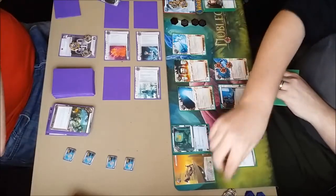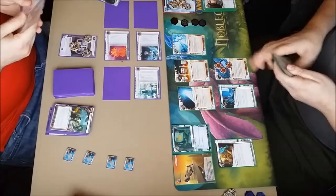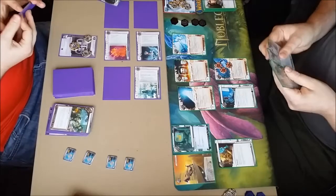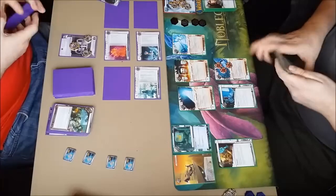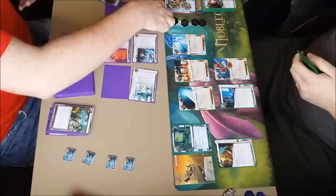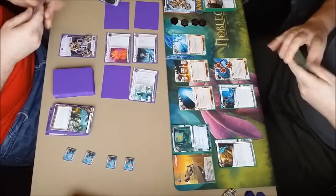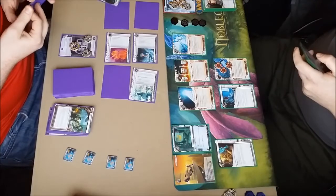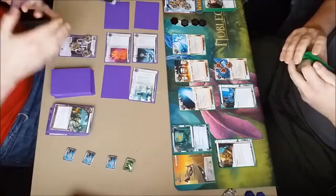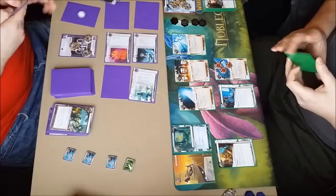He goes through R&D and accesses — sees an Itchy. That would have been nice to see a while back. I draw up into that Itchy. Now I have to either install the Efficiency Committee face down in a remote and hope to Biotic out next turn, or start sealing up HQ and R&D hoping to draw another 3-2. Most of them are gone — I think there's only two left in the deck. Two Jacksons have gone as well. I draw and see an Aggressive Secretary which doesn't do me any good. I'm going to install, take a credit, and advance it once past the turn — bluffing out for an Efficiency Committee win.